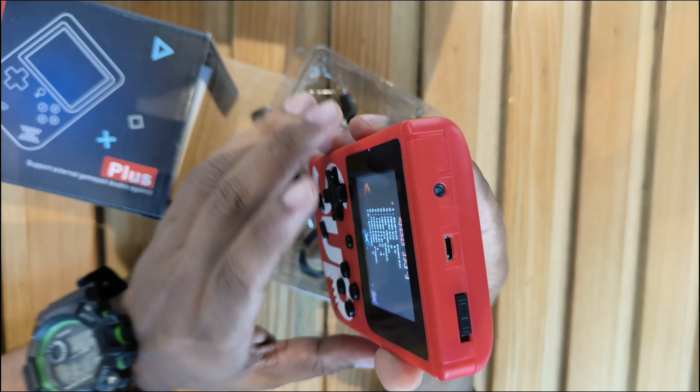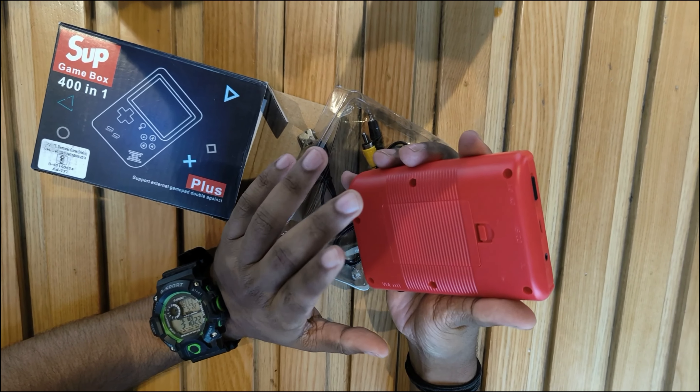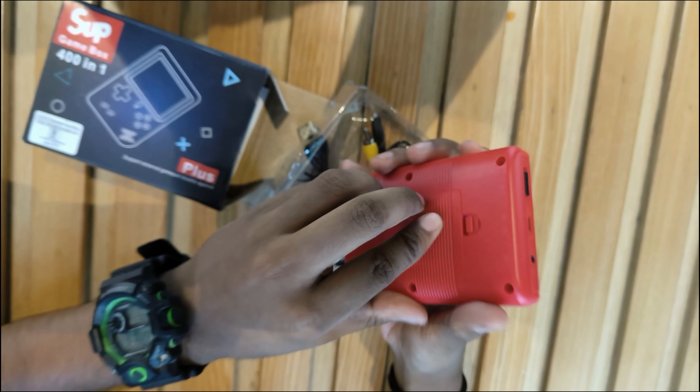You will get to see the game keys, the reset key, and you will get to start and select here. You will get to see the pocket sheet, and features that were used in mobile. Now let's talk about additional features.